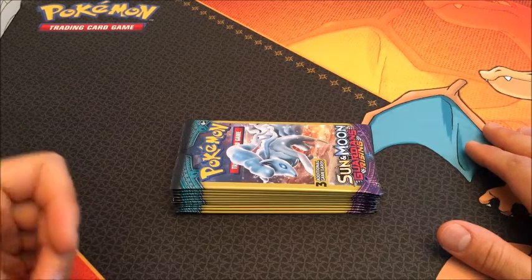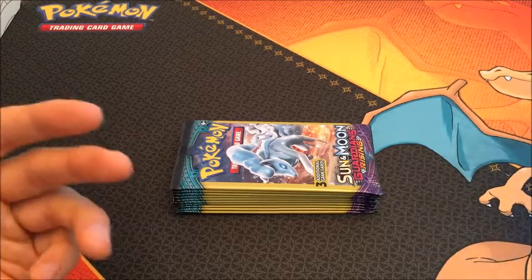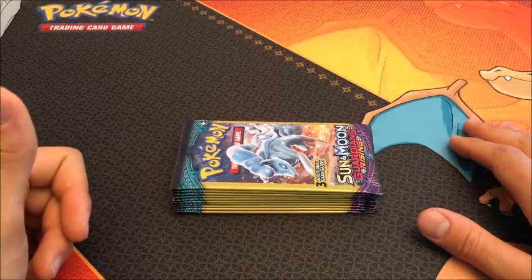If I open up an ultra rare or a reverse rare, I open up a tin of whatever the latest set is or whatever the latest set I can find. And then if I get a GX, it's a booster box of the latest set.